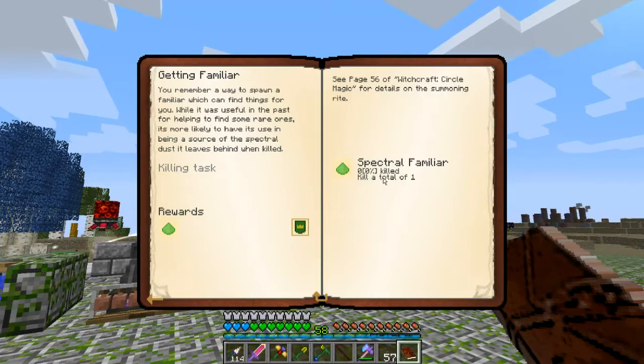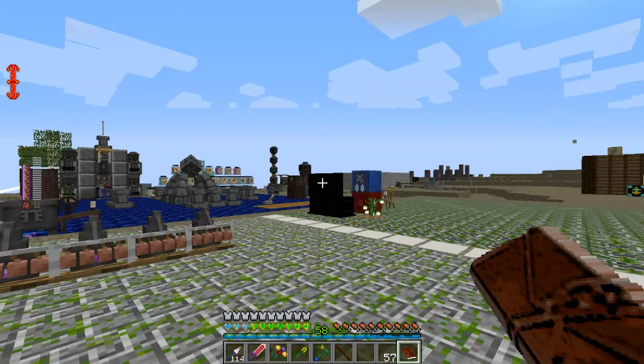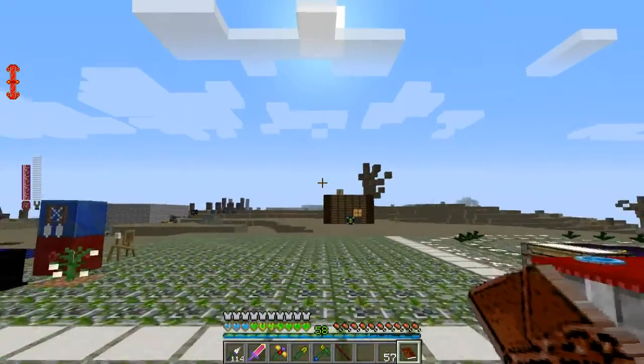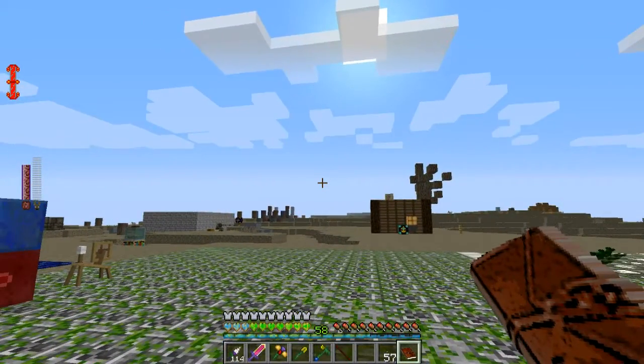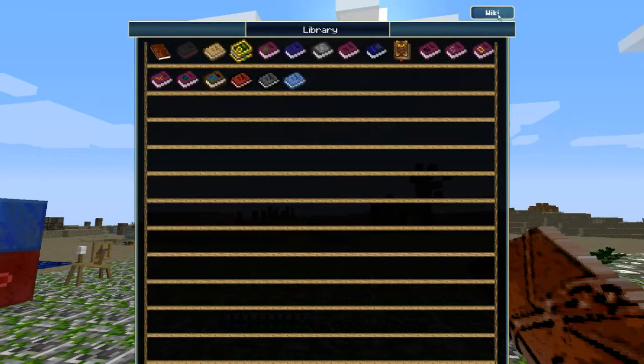Let's do this quest to make a spectral familiar. Someone informed me that there's actually an in-game thing — the Minopedia — and it has this library function with all the books in it, so I don't need to deal with my ridiculous, terrible, buggy bookbinder anymore, I guess.